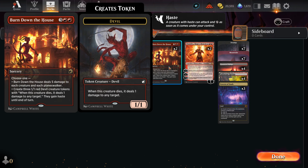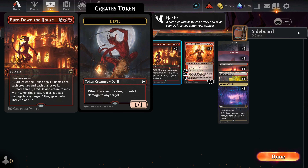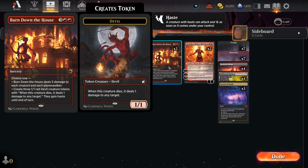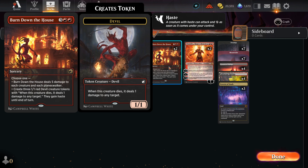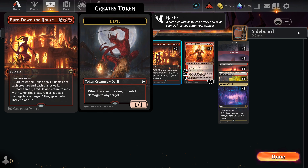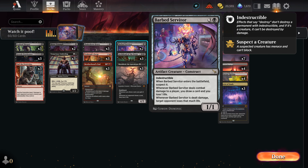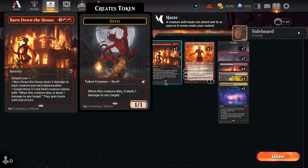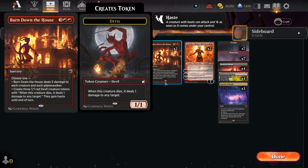Burn Down the House — two red, three other for a sorcery. Choose one: deal five damage to each creature and each planeswalker, or create three devil tokens that when they die deal one damage to any target and gain haste until end of turn. Most times I choose the damage. It does affect everything you have except the Archfiend, and the Servitor just doesn't care — it takes five damage and still attacks anyway. This card addresses when your opponent's creature numbers get out of control.